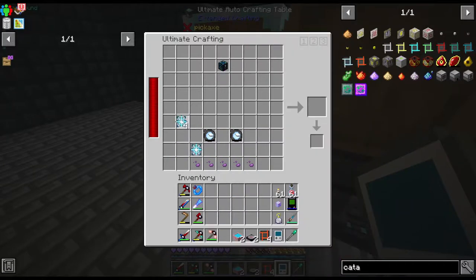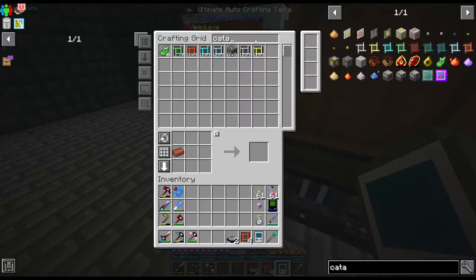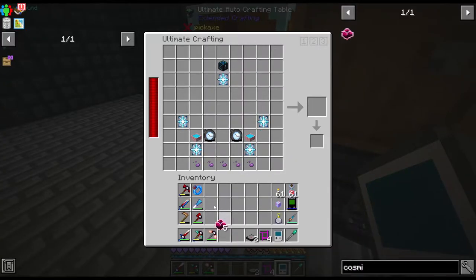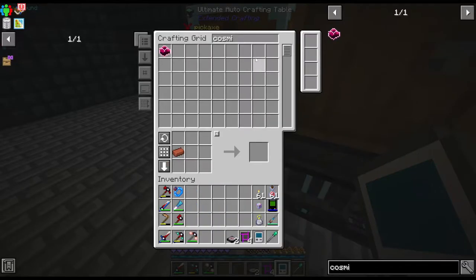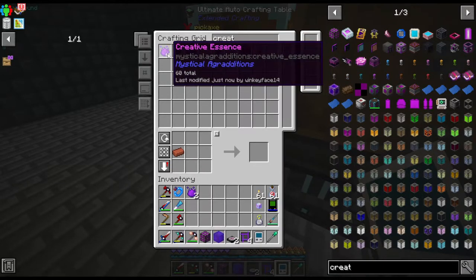I think it's the bottom - perfect. I need the cosmic anime food. We're gonna do this manually because I don't want the automated stuff - it's actually a bit satisfying to craft. We only need four. Oh wait, we need eight creative essence.